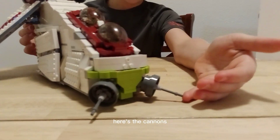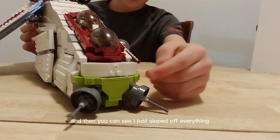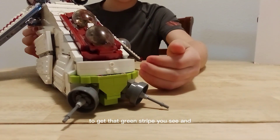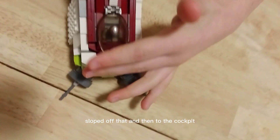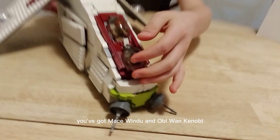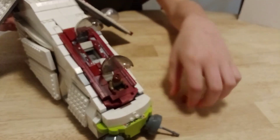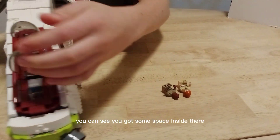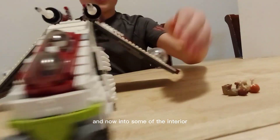Here are the cannons — they have a little bit of posability. You can see I just sloped off everything to get that green stripe, and sloped off that section too. Then into the cockpit, you've got Mace Windu and Obi-Wan Kenobi, and there's some space inside for two minifigures.